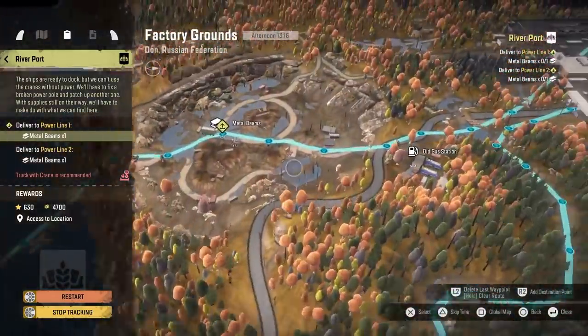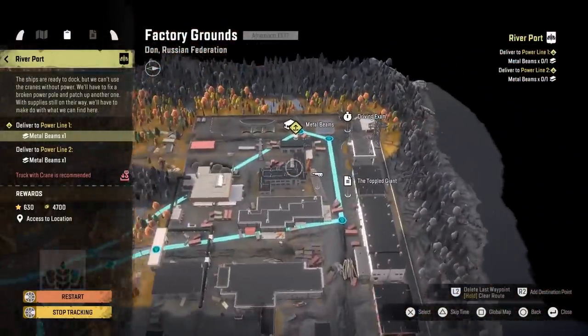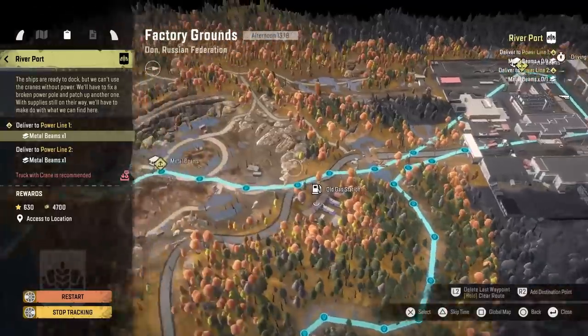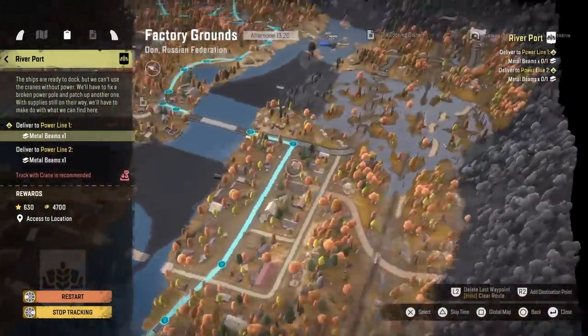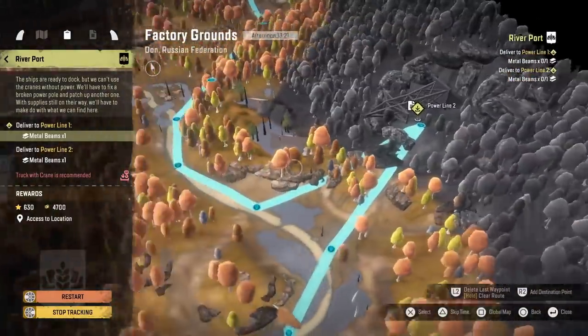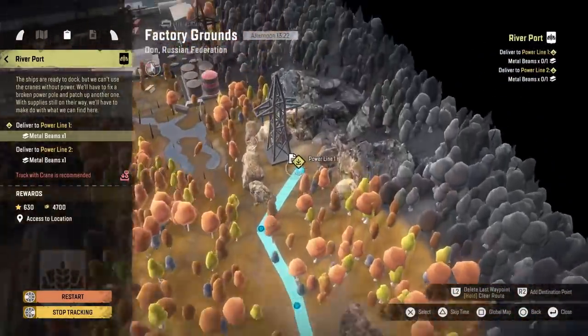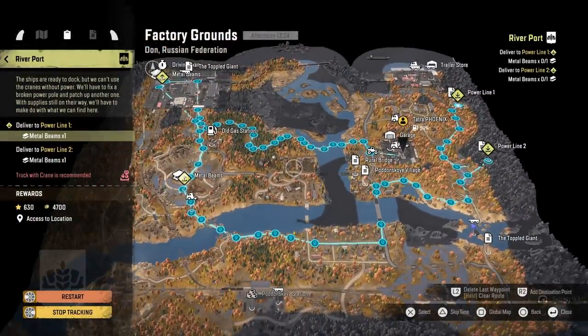I'm gonna split them up - drive one up there just to go there. To be honest I could drive both that way, I just fancied splitting them up and doing a little bit of a different route for each one, then meet them all back up at the scrapyard. Drive down along here, take both metal beams, drop one off there, then zip over here and drop that off.